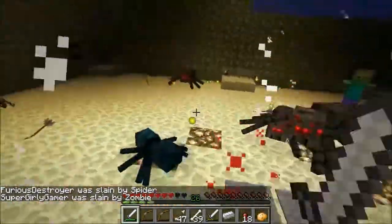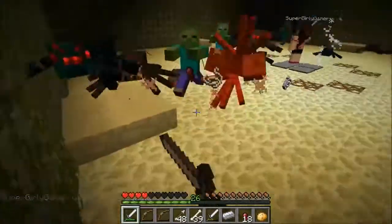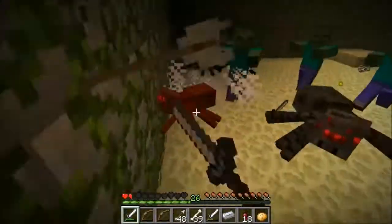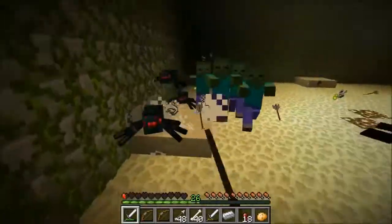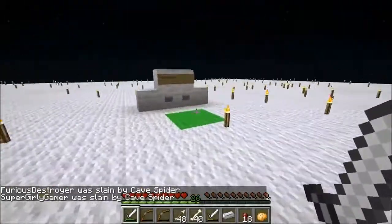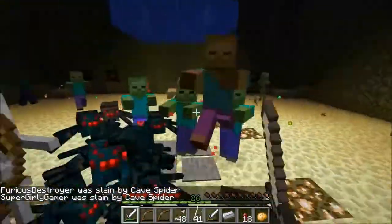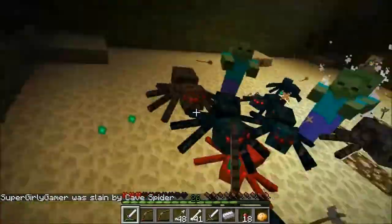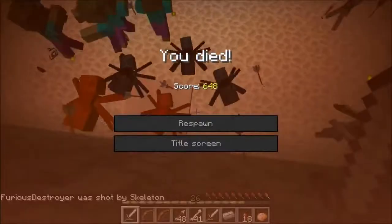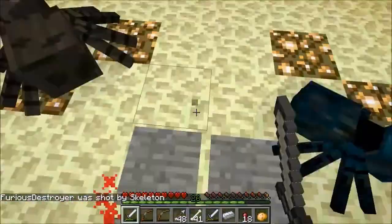There's no strategy that works here - they just knock you out of the middle no matter what you do. I'm just trying to kill as many as I can before I die - that's the strategy now. I can't get back to the middle. I don't even want to know how many times we've died. It's lagging me a little too - there's just too many monsters. This game is ridiculous!